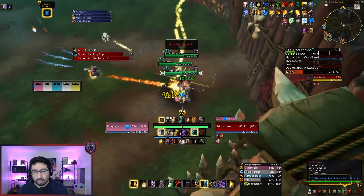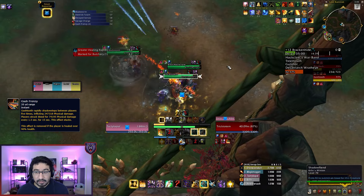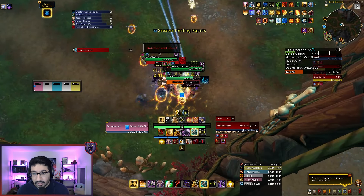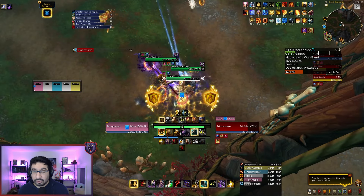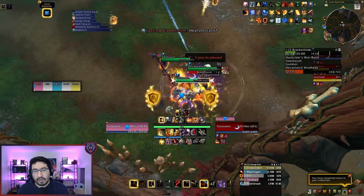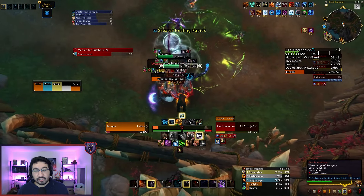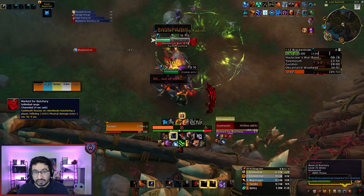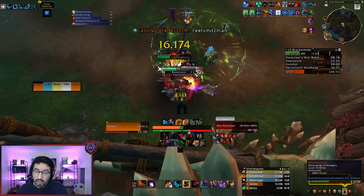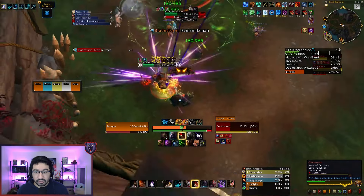Gash Tooth is the source of the most unavoidable damage on this fight. Gash Frenzy is five random target hits, applying a stacking bleed to any one hit that lasts 15 seconds — that is a shorter duration now. This is also removed if they are healed above 90% HP, so healers can prioritize these targets and get rid of those dots. Bleed cleanses also work here. Gash Tooth will also occasionally focus on a single player with Marked for Butchery, dealing very heavy damage, so use a defensive if it targets you, or if you have a combat drop like Vanish or Shadow Meld, you can use this to stop the channel.